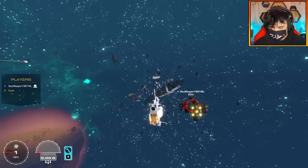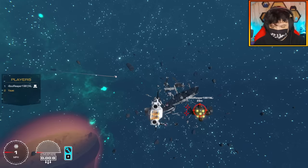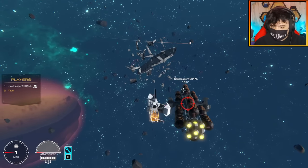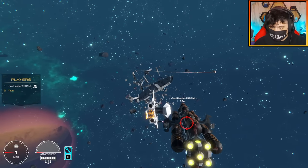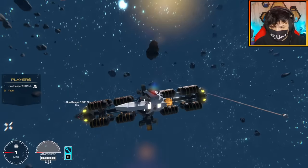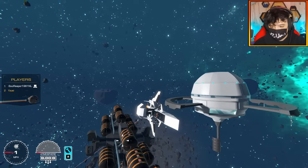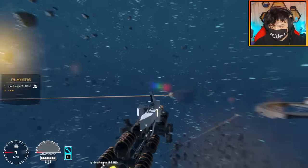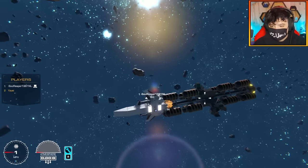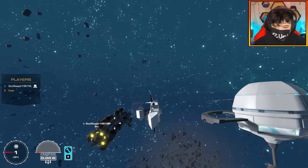I try to orientate myself in the right direction while Soul does most of the work with the claw. Too many controls — I press the wrong button. I need to get that nodule ready to attach so he can grab me with the claw. I need to keep the ship still, but eyeballing this in 3D space is really tricky.